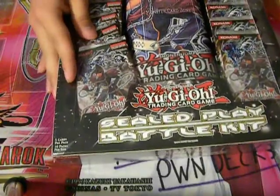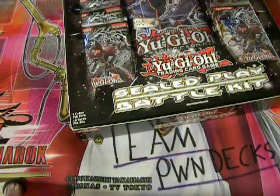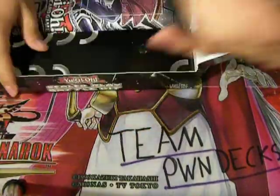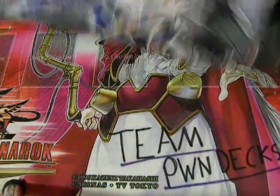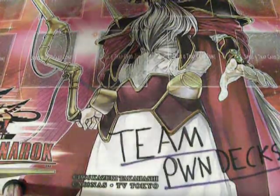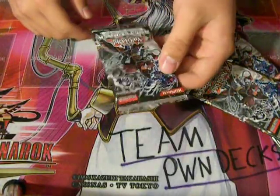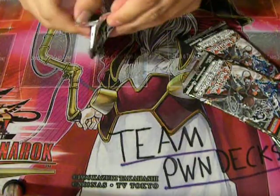I'll try to keep the pack openings in view. The trash can's right behind me. In the battle kit you also get a mat — it's one of the small ones. I like the design on it, I just wish it were bigger, like a normal mat size. Here are the small little packs. Each pack has five cards in it: one Star Foil — which is supposed to look similar to DT but with little stars — one rare, and three commons.